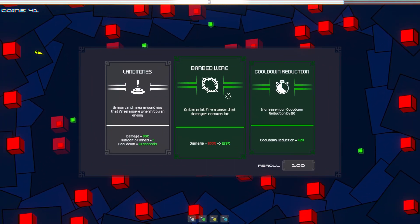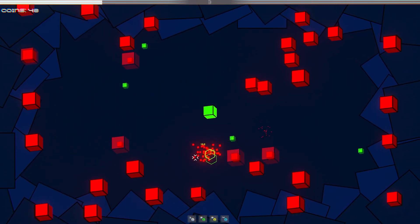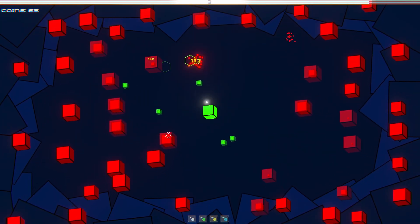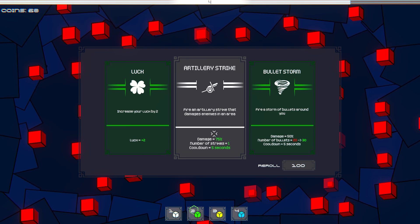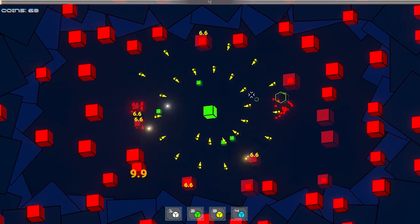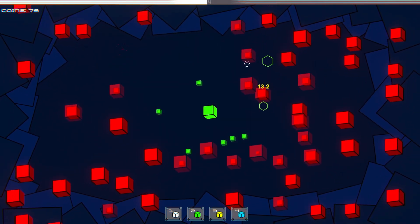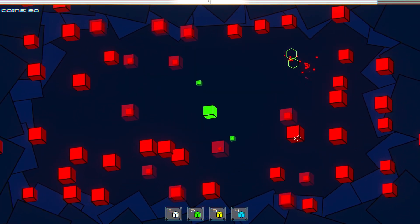It worked out pretty well. Let's get landmines, I think. Cooldown five seconds, does decent damage — 30 bullets on this. Let's upgrade bullet storm. Artillery strike is tempting though, I can't lie. I wonder if they toyed with the idea because the cubes get smaller when you hit them, like on the inside of the cube.